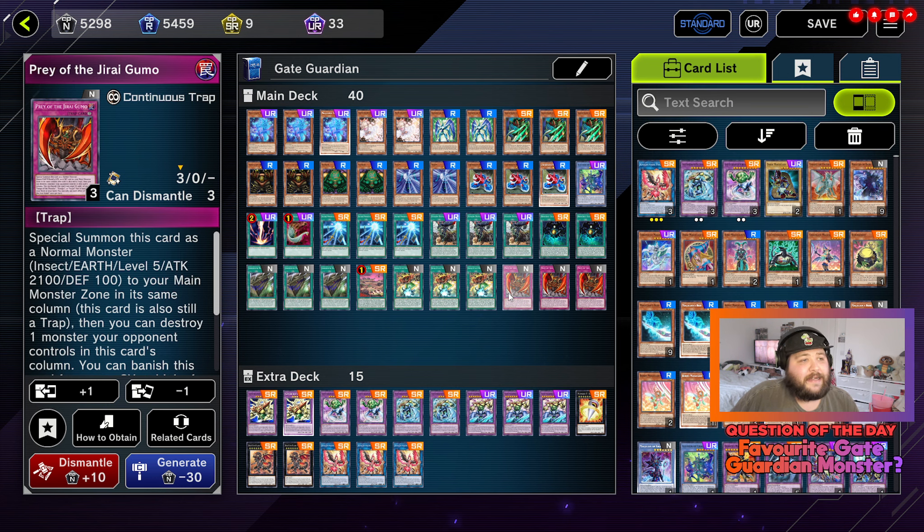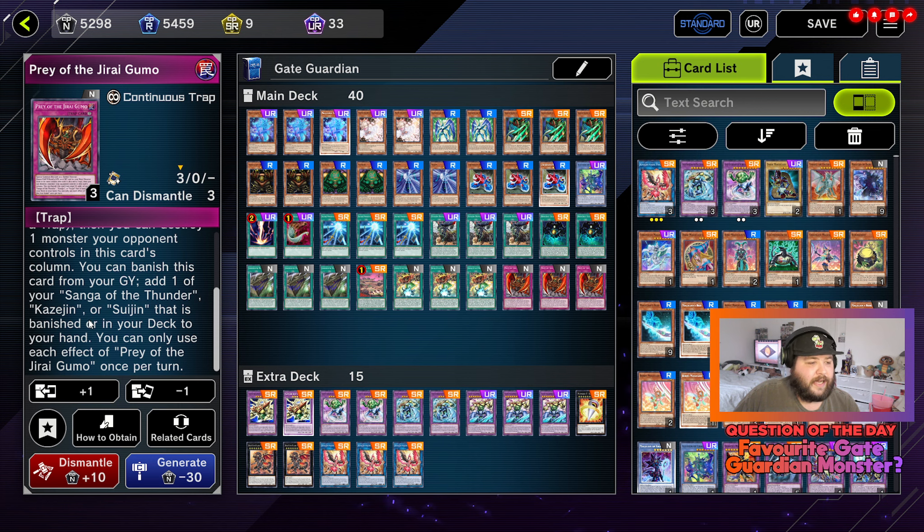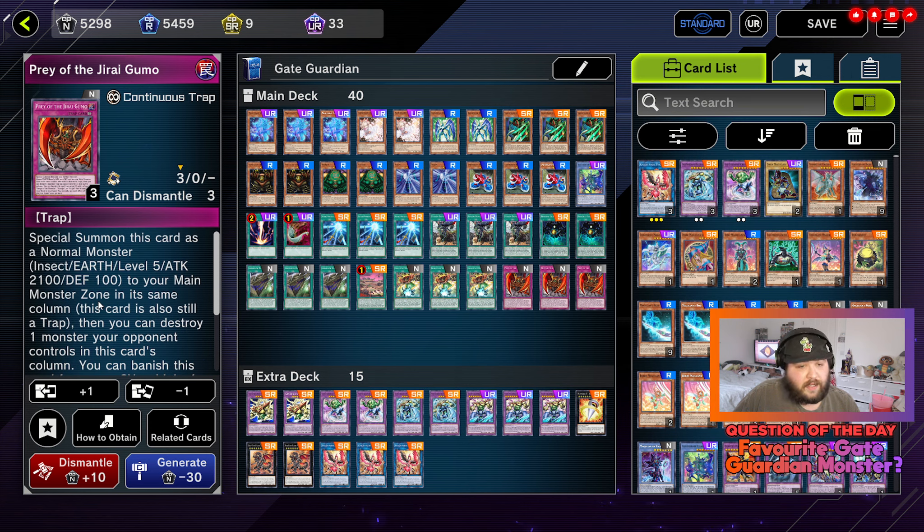Finally for the main deck, three copies of Prey of the Jiraigumo. Special summon this card as a normal monster — insect, earth, level five, 2100 attack, 1000 defense — and place it in your main monster zone in the same column. It's also still a trap card that can destroy one monster your opponent controls in this card's column. You can banish this card to add one of your Kazejin, Suijin, or Sanga of the Thunder from your deck to your hand — once per turn. So again it's a good search, it allows you to get these out, and you can destroy a monster, though it has to be in the same column.